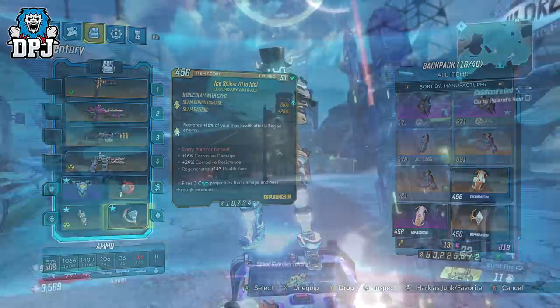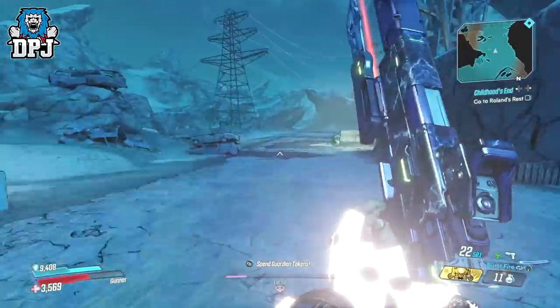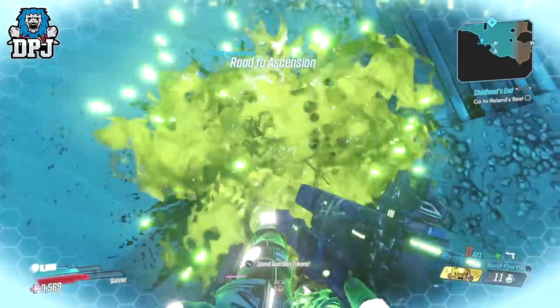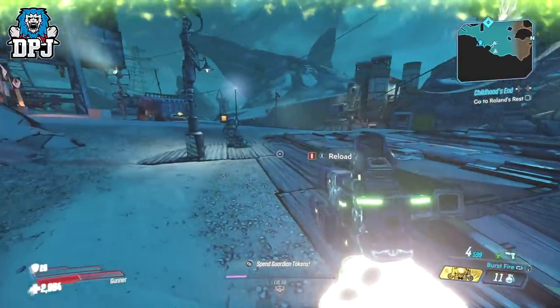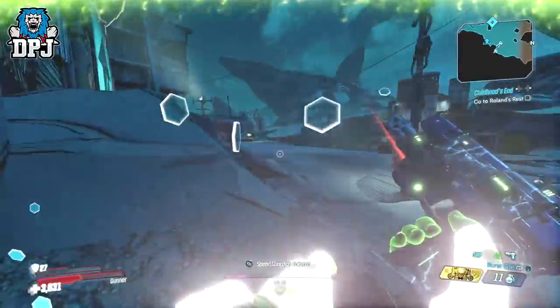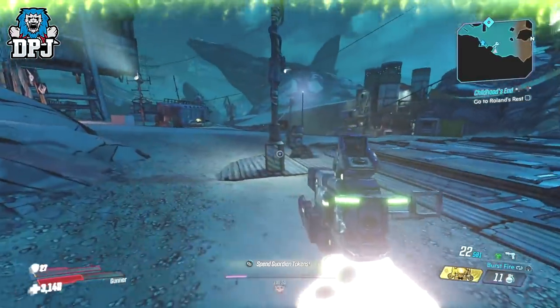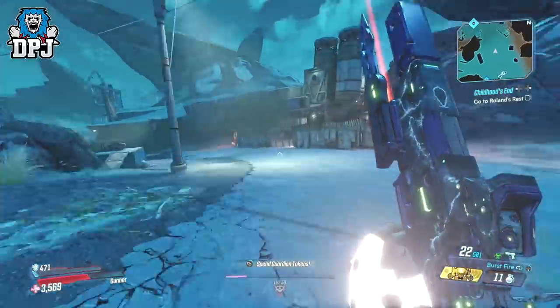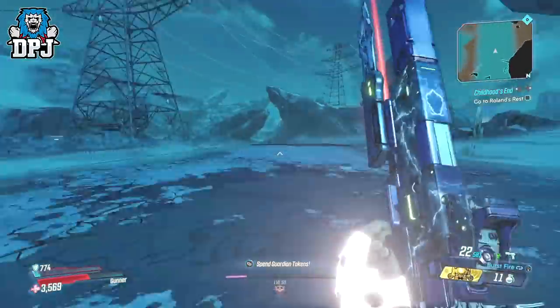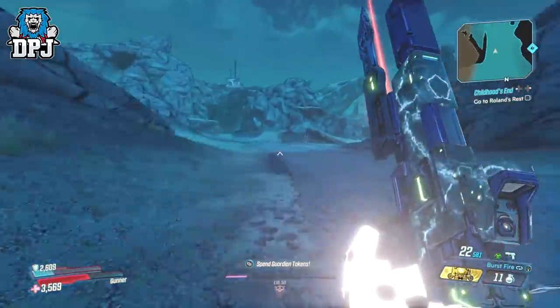So with this setup at hand, travel to anywhere you want within the game. Then all you have to do is deplete your own shield with the weapon of your choice. You will notice when your shield depletes that it will basically start instantly regenerating itself. Now because we are suffering from the elemental effects from the weapon we are damaging ourselves with, the shield depleting and regenerating itself will begin a constant loop.